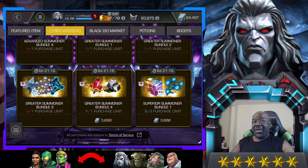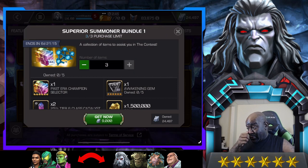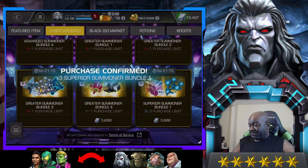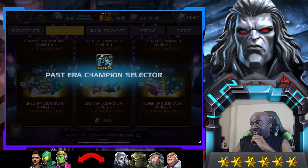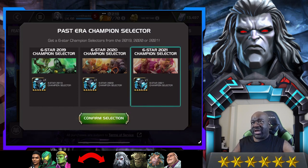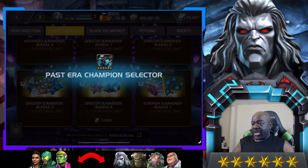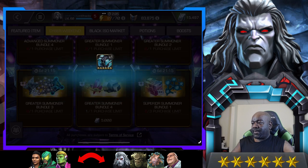I'm back, and I did not get any of the three champions I'm targeting — no sunspot, icarus, or cersei. So that's what we're going to do in this final bundle. Let me check Aunt May just to confirm — yes, 2019 is the one with sunspot. We're getting three of these past era crystals: two from 2021 and one from 2019, since there wasn't anyone in 2020 I really wanted.